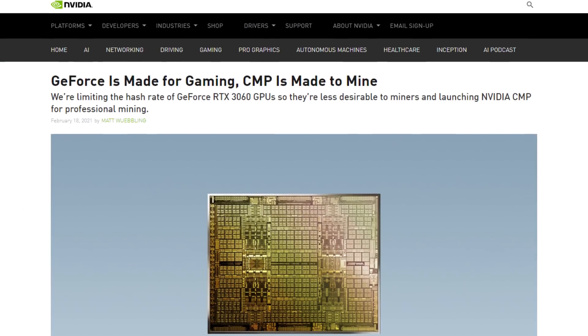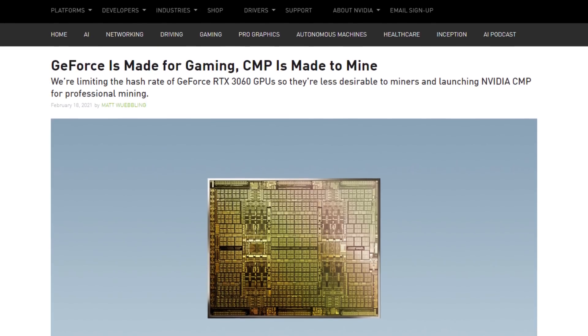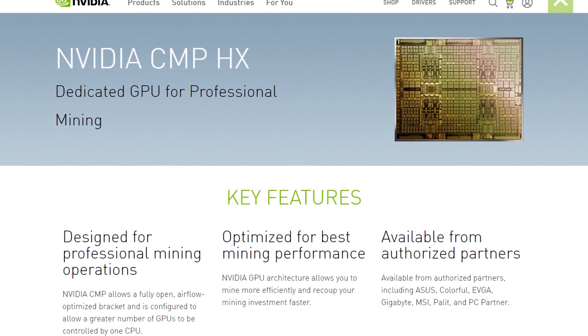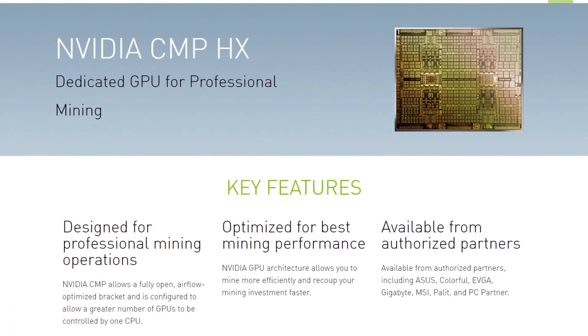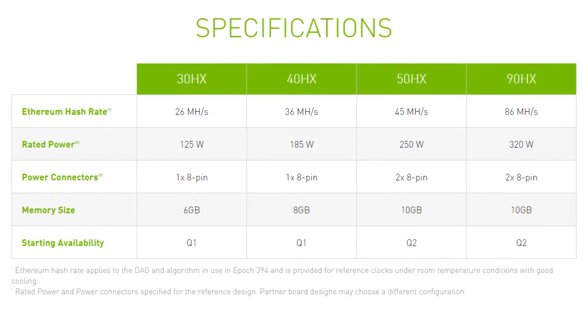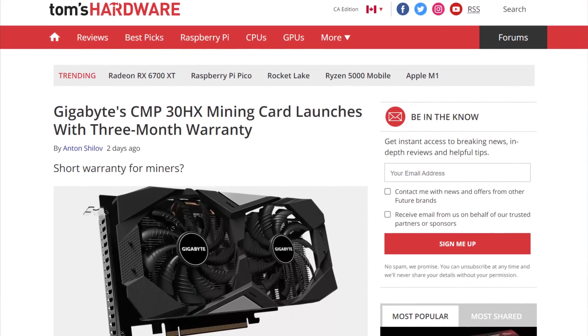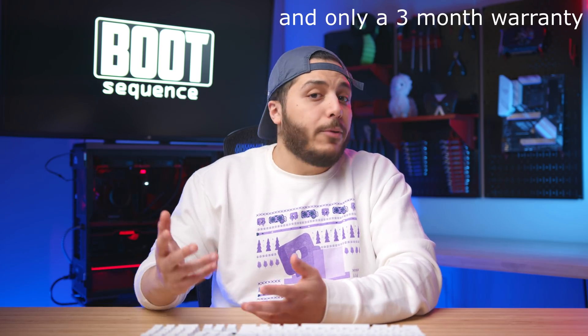Speaking of mining GPUs, the CMP line is starting to show up. Gigabyte had their CMP30HX in the news, and it's — well — it's a mining card, I guess. The CMP30HX, that's the lowest-end model, is on sale in Romania for about $700 US. It does about 26 megahashes, and that's it. That's all we really know about it, except for the fact that it's basically a GTX 1660 with a lower memory clock.